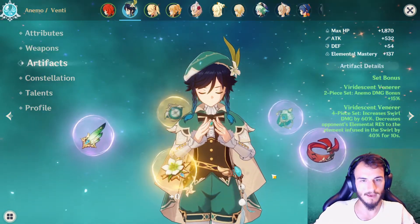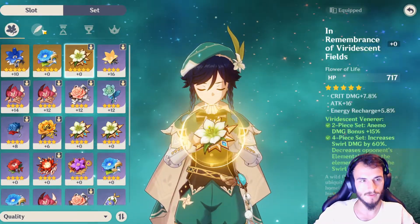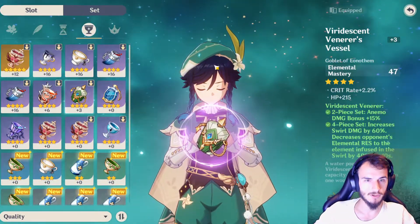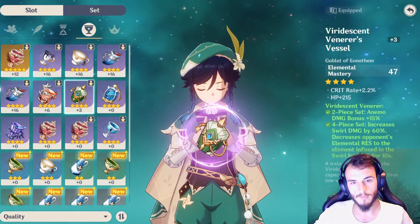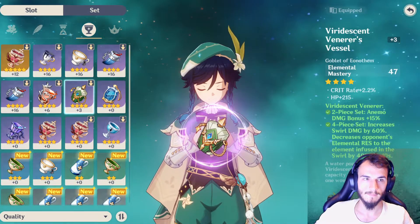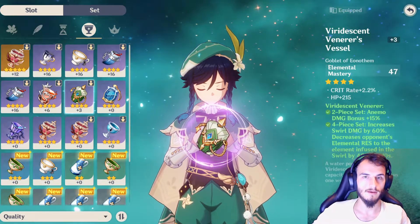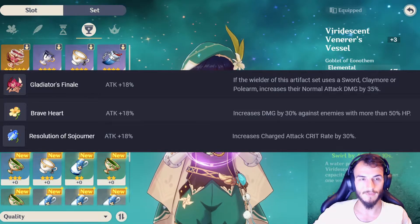For artifacts: the flower and feather have fixed HP and Attack main stats. For timepiece, cup, and headpiece, look for Attack, Elemental Mastery, and Anemo Damage Bonus in whatever combo you get. Early game, use one of three set combos: two-piece Exile or Scholar for 20% Energy Recharge; two-piece Instructor for 80 Elemental Mastery, or its four-piece which boosts all party members' Elemental Mastery by 120 after a swirl; or two-piece Braveheart, Resolution of Sojourner, or Gladiator's Finale for 18% Attack.